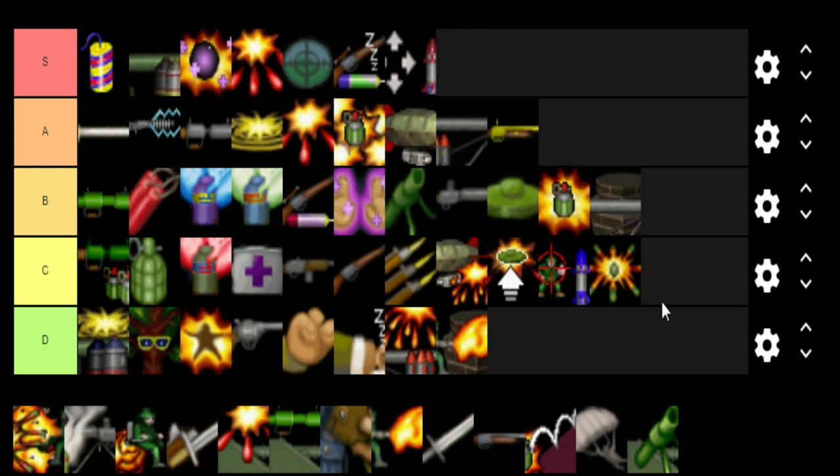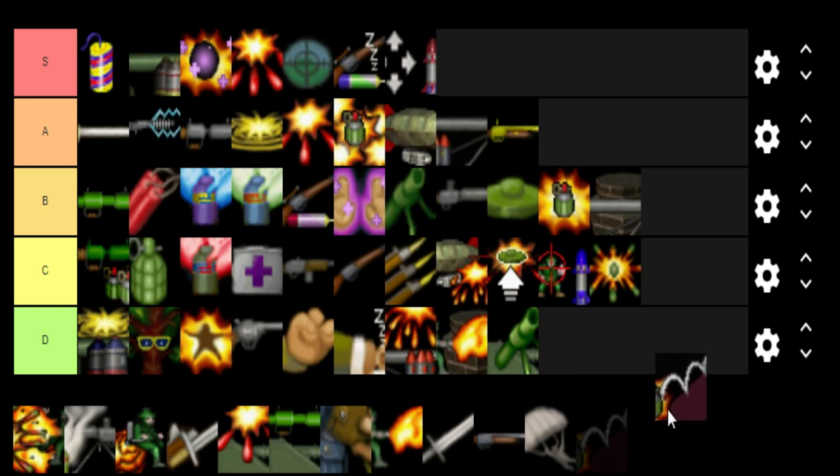The Shrapnel Grenade works well against vehicles, but I don't use it enough for B. It's effective and efficient, but doesn't always work well for me — you can sometimes get all pieces of shrapnel to collide with a pig for crazy damage, but it's not always amazing, so C grade. The Tank Mortar goes in D — the initial explosion only does 15 damage, which is just terrible. It's one of the worst in all of multiplayer.